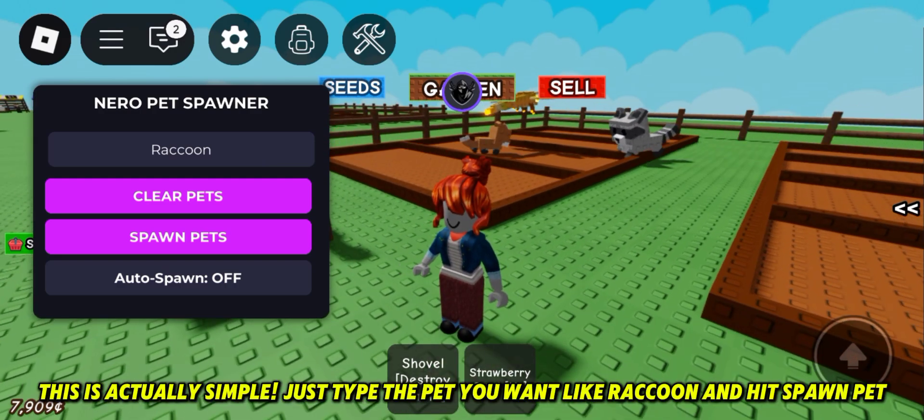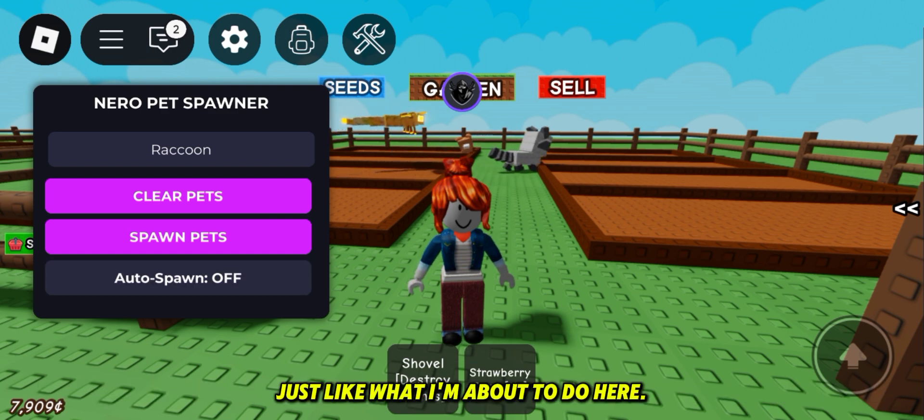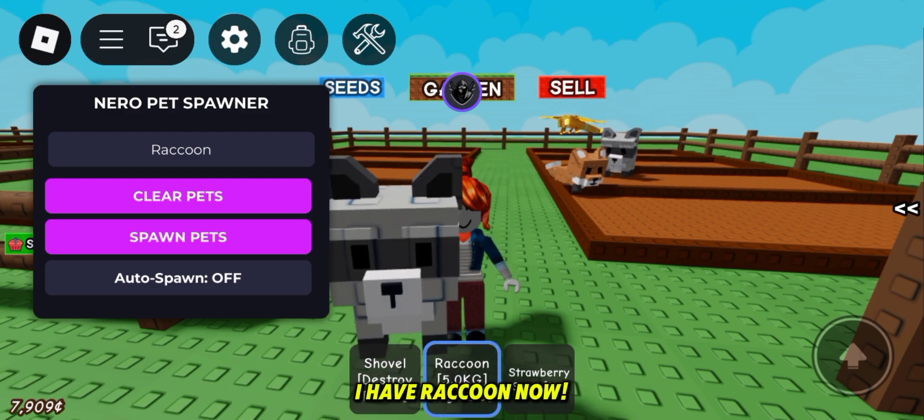This is actually simple. Just type the pet you want, like raccoon, and hit spawn pet — just like what I'm about to do here. And that's it. I have raccoon now.